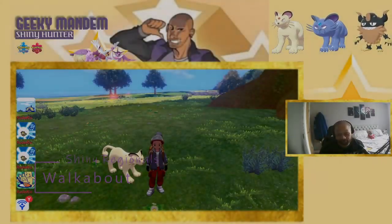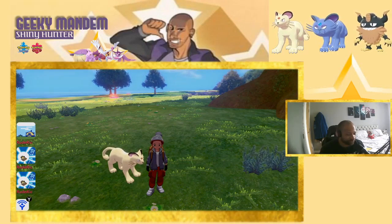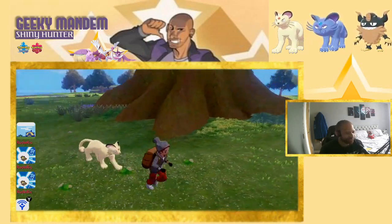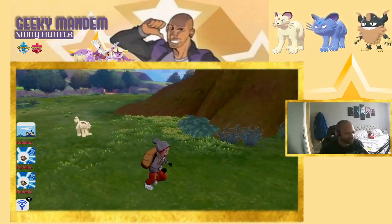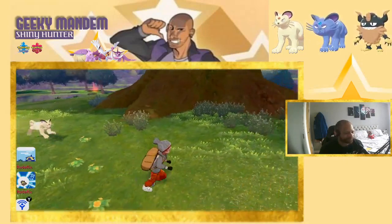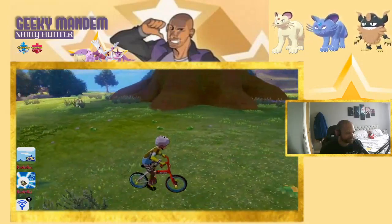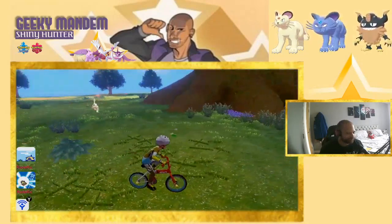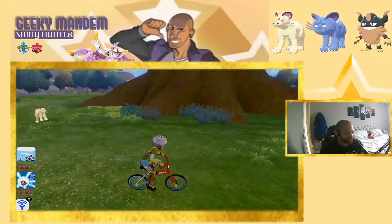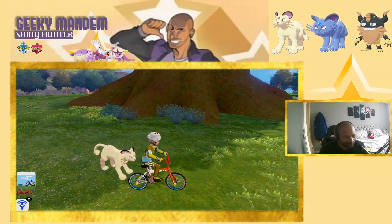Back outdoors in the sunny Dyna Tree area for the walkabout with Kanto Persian. No doubt it's going to be fast — and yes, exactly as expected. It looks like a jaguar or cougar and has no trouble keeping up. Getting on the bike to see if it can keep up — absolutely it can, and it's slowly gaining on me. Super, super quick, which we love.